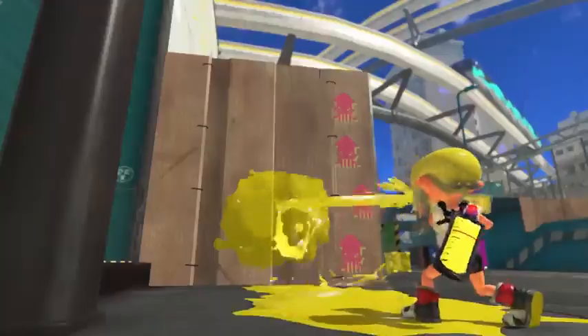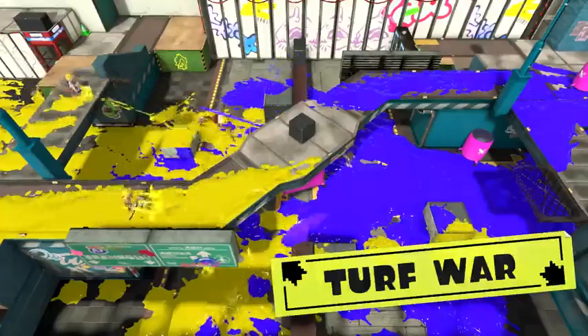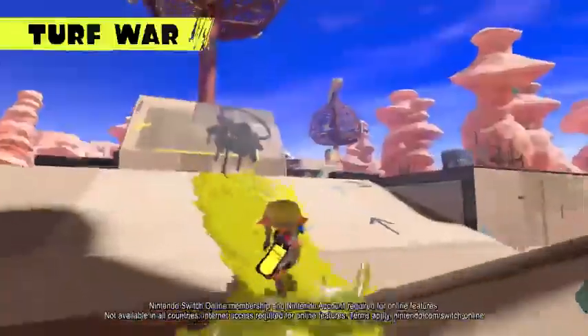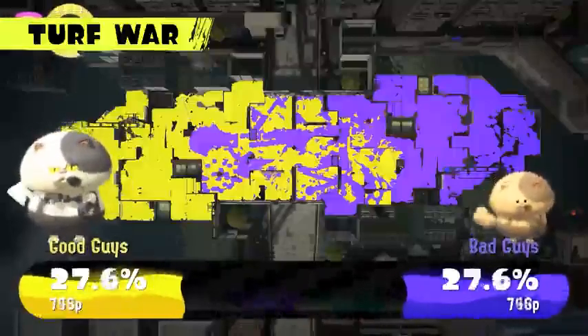Ink the ground and walls in kid form and easily move through it in swim form. Leverage these fresh moves for turf war battles. Two teams of four ink as much turf as they can in their team's color for three minutes. Spread your ink and splat your opponents. The team that inks the most turf wins.